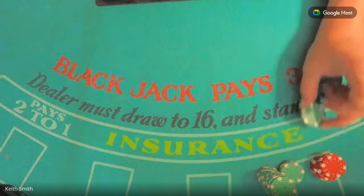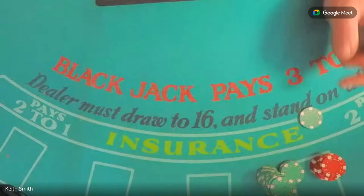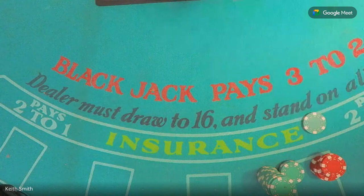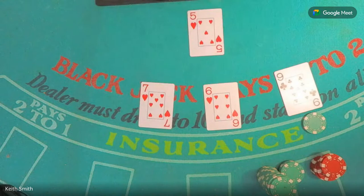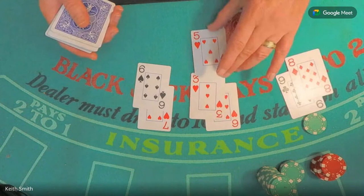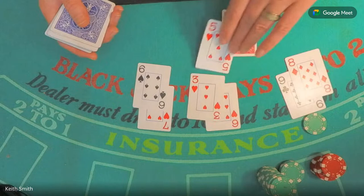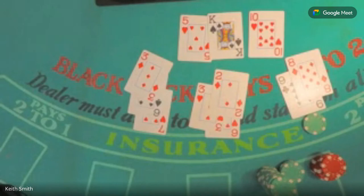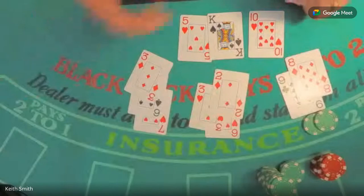Now we're in the round where we actually want to get our high bet out, looking for a high card on the first card because the last card was a 10 again. We got the $25 bet out. We got a nine — high cards clump with nines. 17, so obviously there's only one way we can win with a 17 if the dealer breaks. He made a mistake and breaks there. We won the high bet, the dealer broke.